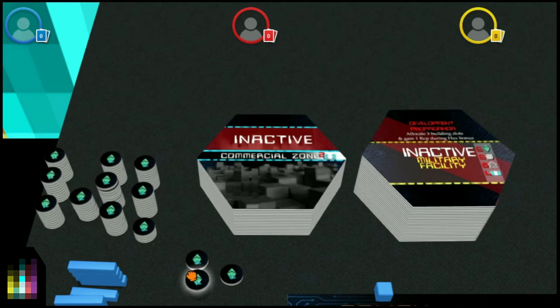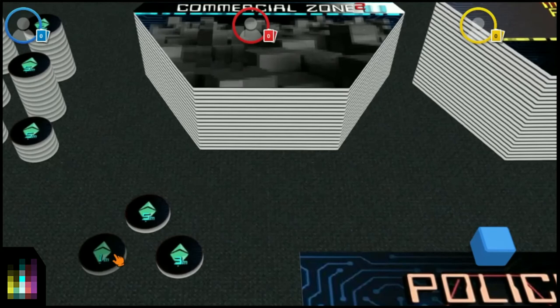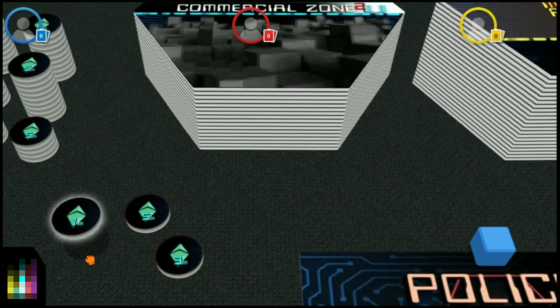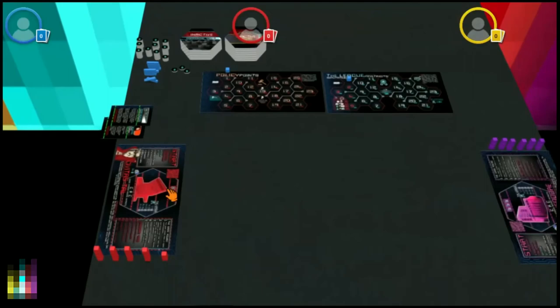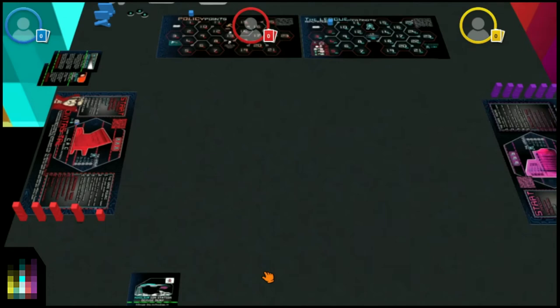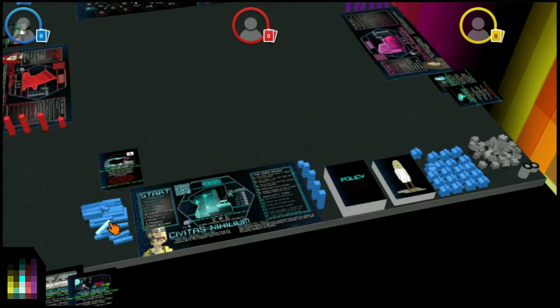On the left-hand side is your ether — the currency of the universe. Ether comes in denominations of one, three, and five million, because you're dealing on a presidential scale. In previous games ether was in individual units, but now it's one million, three million, and five million ether. Next to that is the inactive zone for ion. The Civitas Nihilium player keeps their inactive ion on the left-hand side, which is the same for all players up to a point, after which it becomes unique to Civitas Nihilium.